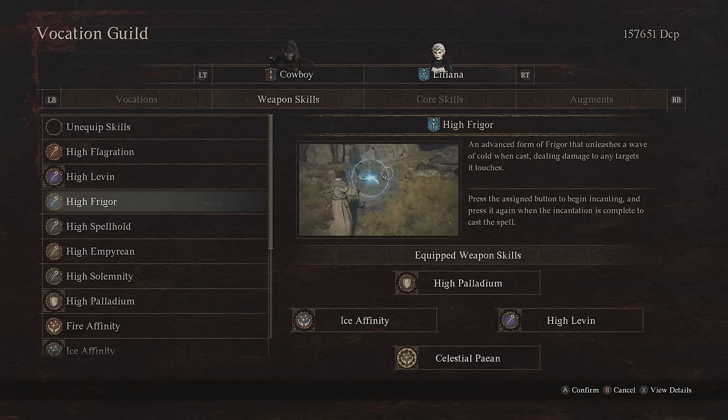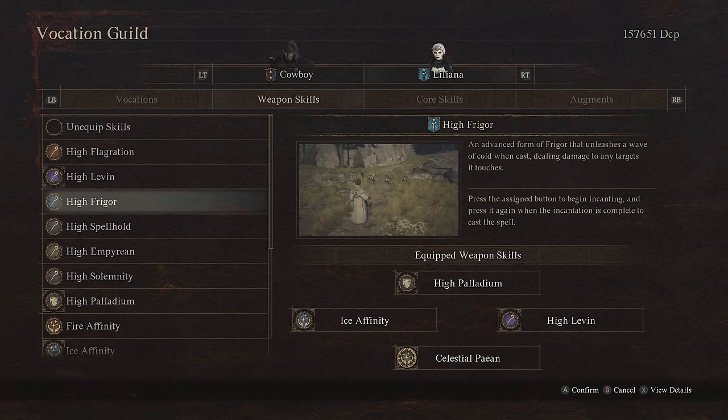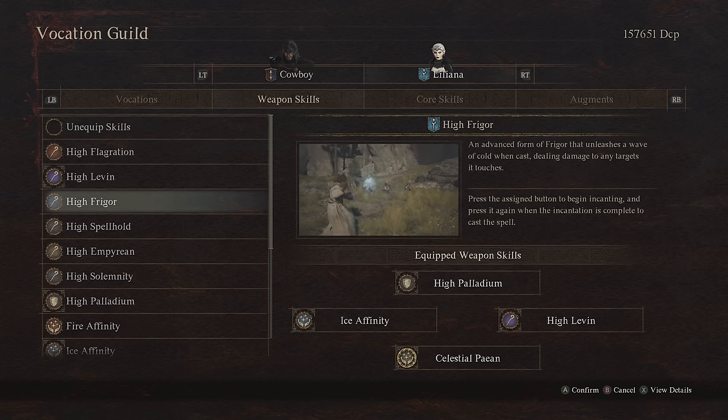Moving on from there we have High Frigor. This is actually my favorite of the mage DPS abilities. It's very showy — I like the big explosion of ice. It leaves a little platform that you can do plunge attacks off of, but this does have a positional requirement to get the most out of it. I'm a big fan of it, but ultimately I think it gets overshadowed by Leaven.